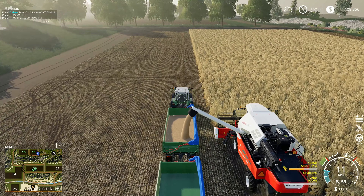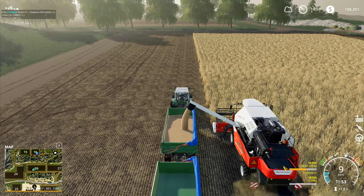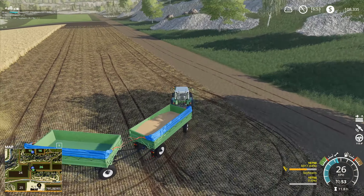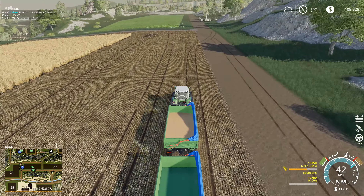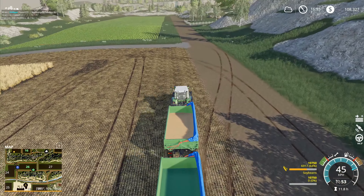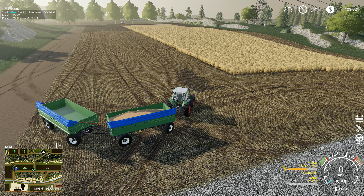It doesn't work with windrows the way CoursePlay does — with CoursePlay you can have a baler following a combine course and have it all done automatically. You won't be able to do anything fancy like that with AI Vehicle Extension. It's not designed for that — it was originally written to be as simple as possible, designed to follow the curves of a field that's more naturally shaped than the dead straight squares that all the Giants standard maps come with. A lot of the more realistic maps have fields with unusual shapes, and the AI Vehicle Extension was written to address that while keeping things as simple as possible.